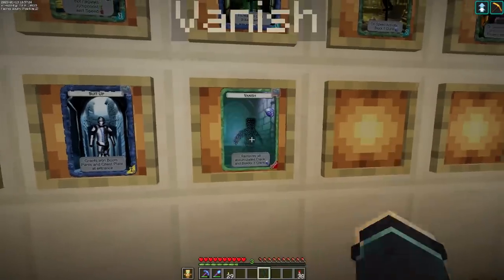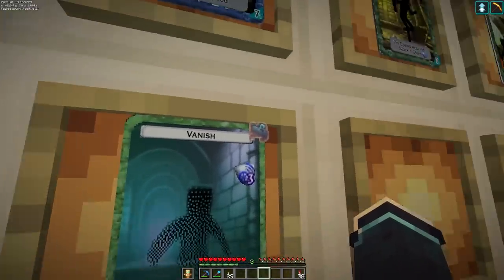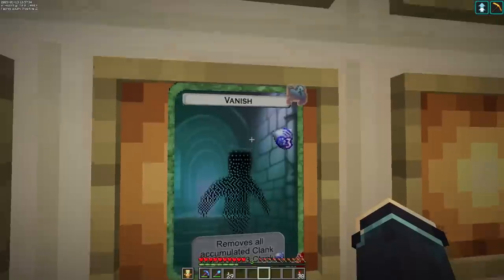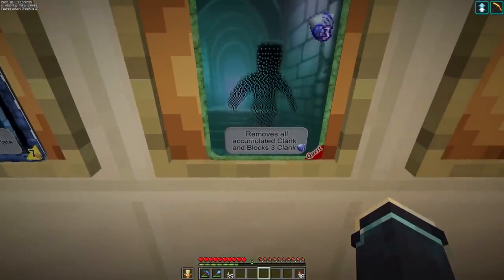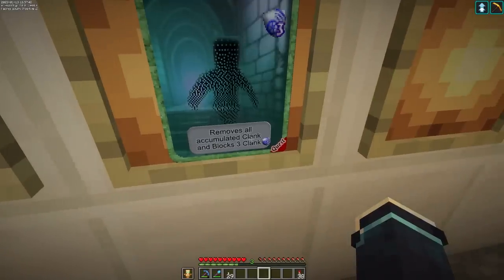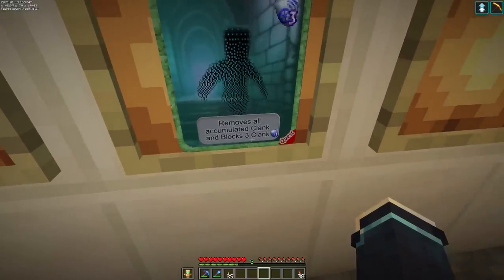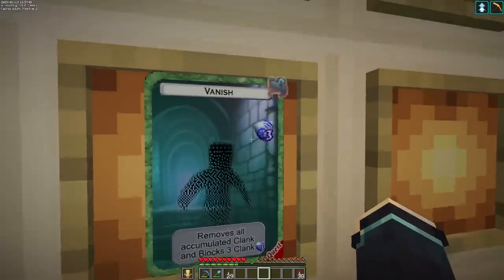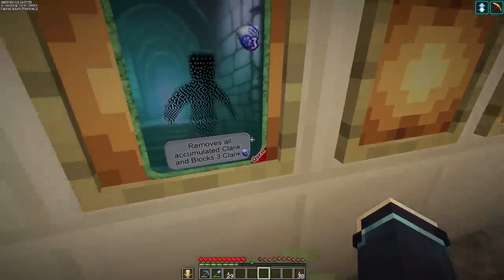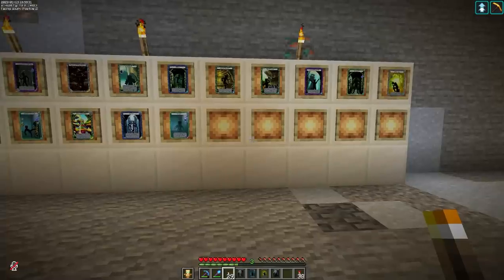One of my favorites is 'Vanish in a Puff of Smoke.' It's ethereal, which alone tells you it's going to be good, but what it does: it removes all your clank — essentially resets clank to zero — and then blocks the next three clank generated on top of that. Incredibly powerful, one run only, and it's from a quest. You're not buying this one with frost embers; you're going to have to do something in the dungeon to get this card.